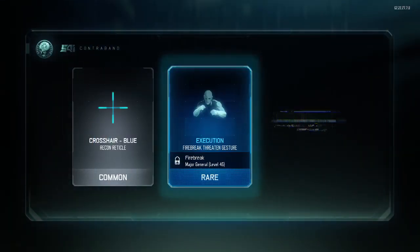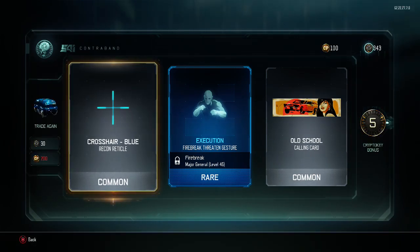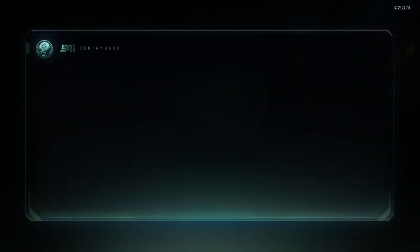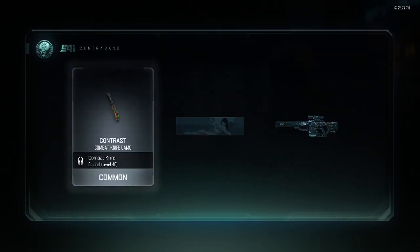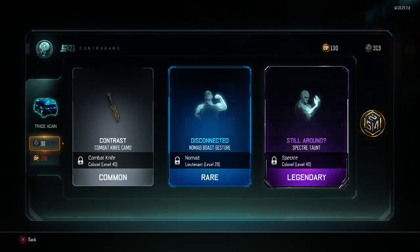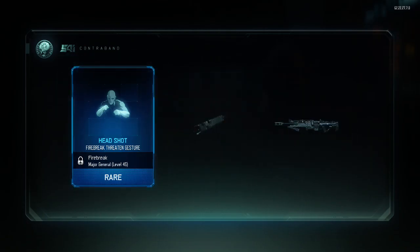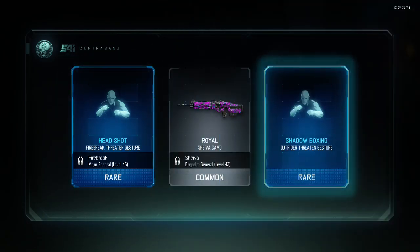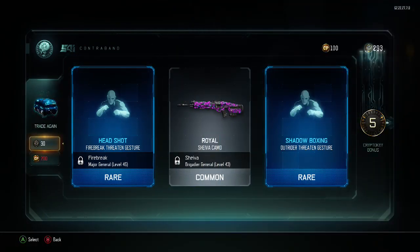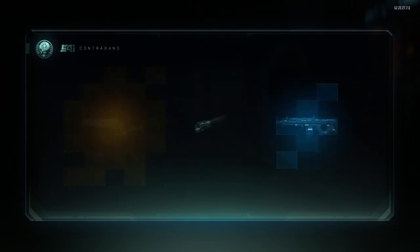Blue crosshair, old school calling card — nothing much. Contrast, don't really care for it. Ooh, Stick Round — that's a nice one. Headshot, Royal Shadow Boxing. Probably go check that out here in a minute.